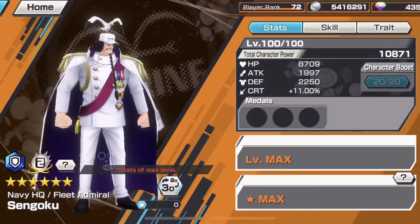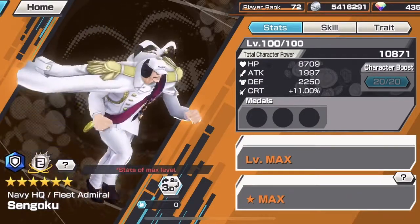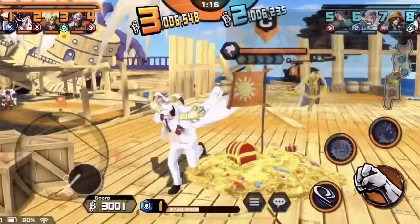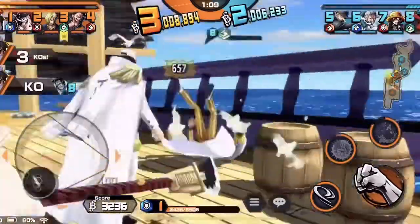The next unit is Sengoku. Sengoku is amazing and probably my favorite out of the two. He is the opposite of Rayleigh in the sense that he can tank almost any attack. His stats pack really high defense and decent attack. His normal string is a little bit on the slow side and resembles Garb's normals quite a bit.